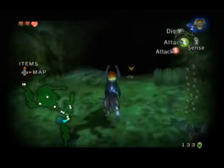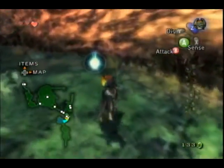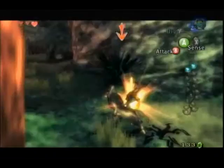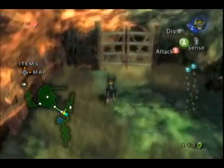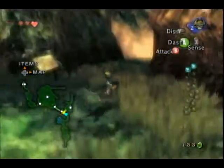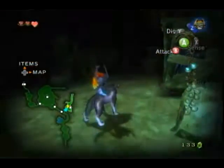And there I go, showing you how not to use the charge attack — this is informative, after all. Once you kill each of the shadow insects, that blue light will pop out. As you can see, we can't quite get through the gate, so let's go to the side here where there are a couple of Tears of Light and see if we can't find a way through.